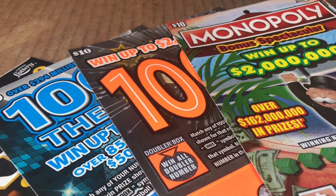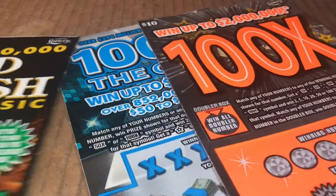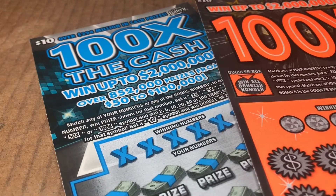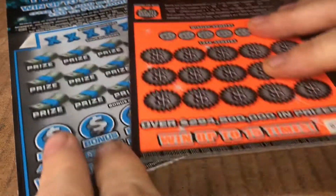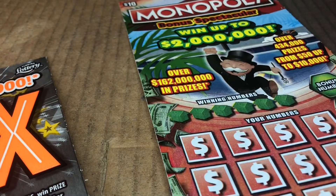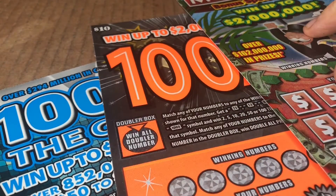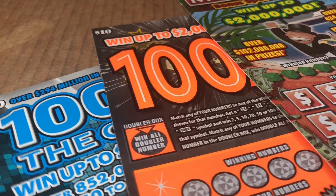Hey everyone, it's Mary from Rise and Scratch. Today we have a little variety pack, about $50 worth of tickets. We have a $20 Gold Rush on ticket triple zero black box, which is awesome. We have two 100 times — one the cash for blue and 100 times orange edition. And they're both on ticket 32. And then we're going to end it up with the Monopoly black box. We're going to do the Monopoly first, then the 200 times the cash, and then we'll end with the gold rush.